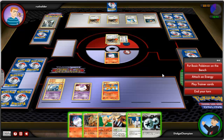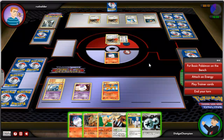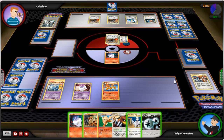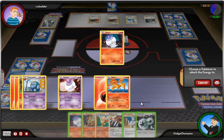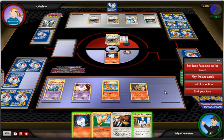He has three Durants, so every time he uses Devour I lose three cards. If he brings out a fourth Durant, I will be losing four cards. The cards I just lost were Chandelure, a Fire Energy, and the Fisherman Supporter card. I will take this Double Colorless Energy, equip that to my Moltres, play Growlithe onto my bench, and end my turn.